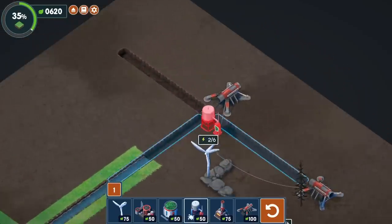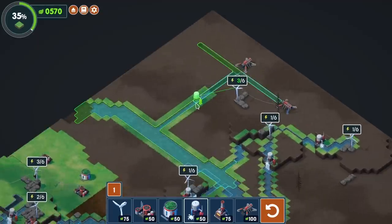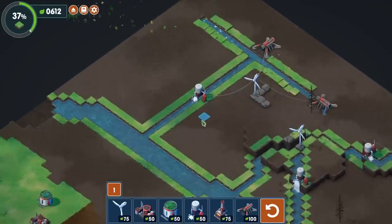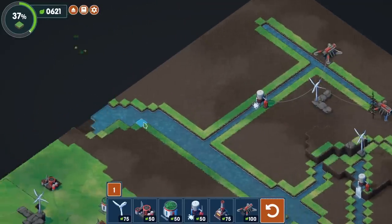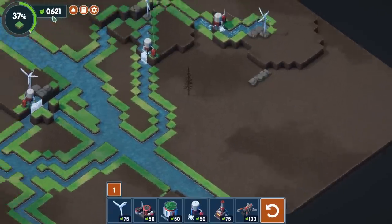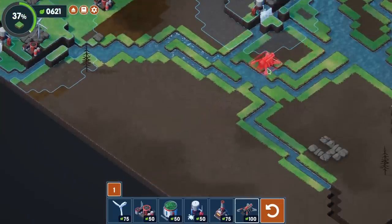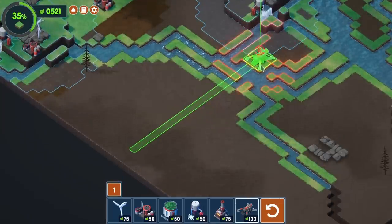That's looking good. Now we can put in a water pump over here so we can get closer to the edge of the map on that side of the river. It's not reaching all the way, which is a little unfortunate, but the more the merrier. I'm thinking we're going to need to do a similar thing over here, but we've got to watch our resources. I'm probably going to need one more excavator going through this way.